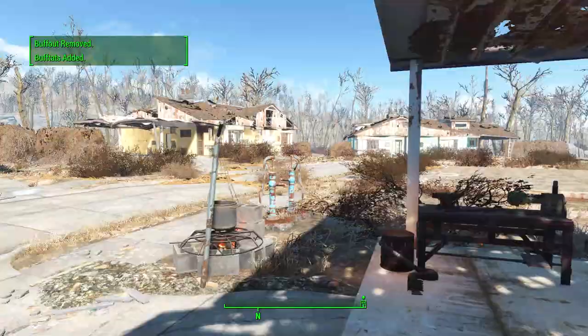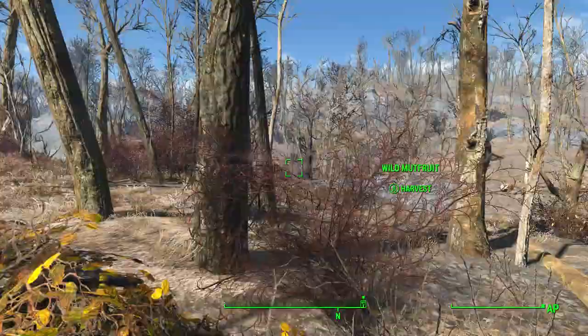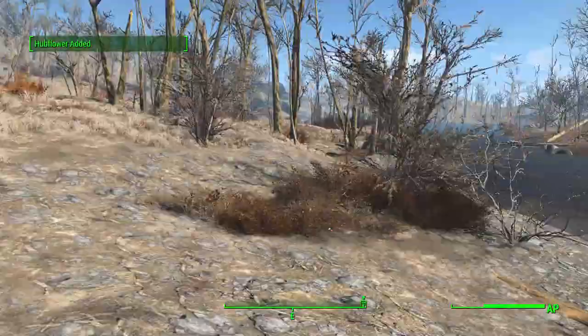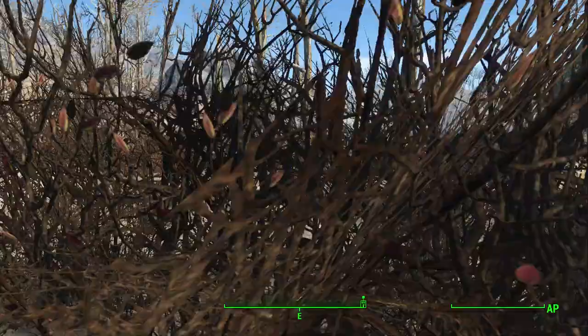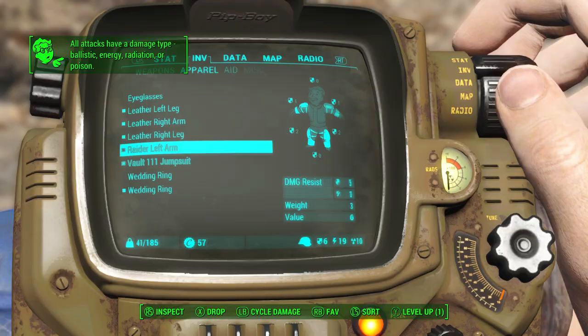I'm going to show you where the earliest bit of armor is in the game. Although it's not great armor, it's some of the only armor you can get this early. There are dogs and bloatflies around here so you want to be careful, but you can pretty much avoid them. Generally I wouldn't use molotovs, but if you do, make sure you have an exact arc — they'll clip onto trees easily and at early levels they'll kill you more consistently than anything else in the game.